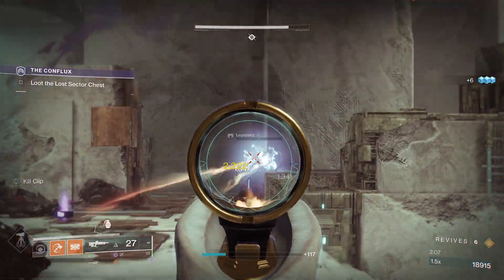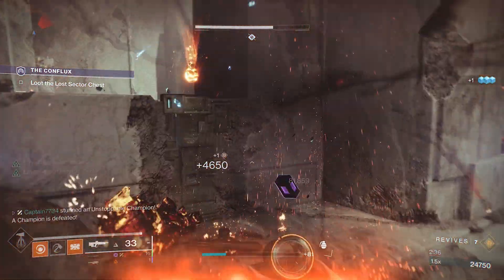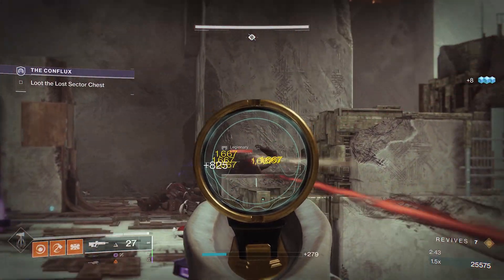Once again, go back to killing all the adds. Once most of them are dead, an Unstoppable Champion will spawn. It will either approach from the right side around the corner or from the left where the cliff is. Draw it out to the left side to easily dispose of it.